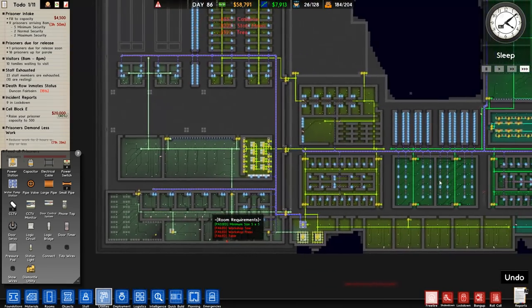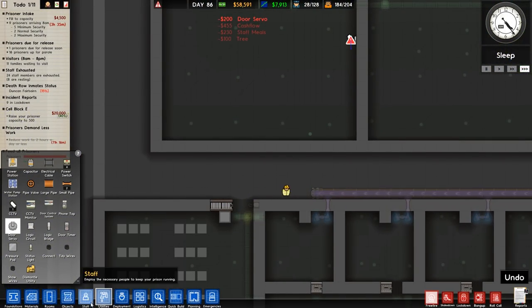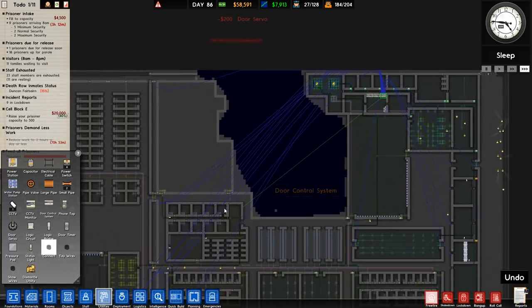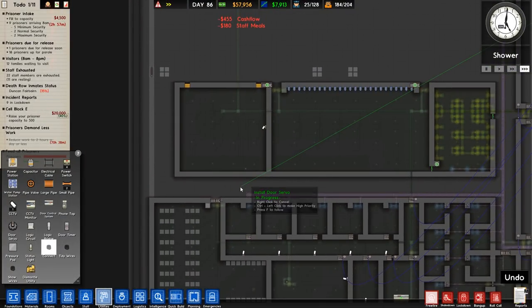We're going to go over - do we have an automatic door opener system over there? We do indeed, so we'll have an automatic door opener here as well. We'll connect to the one at the top right there, the main one. It's quite a big prison now, this thing - it's getting quite large.